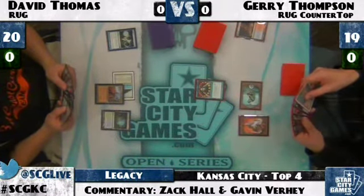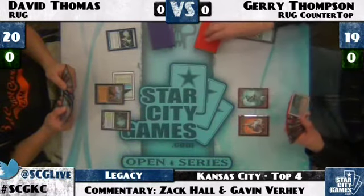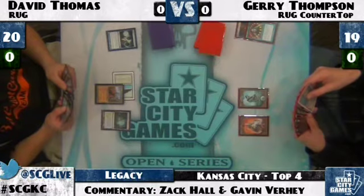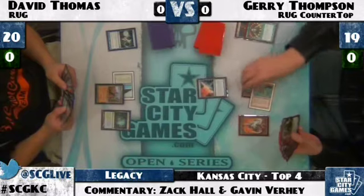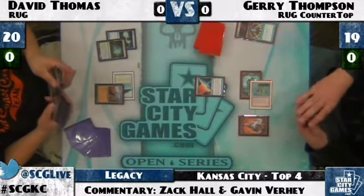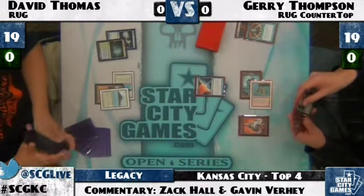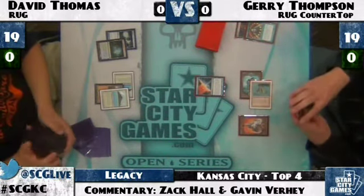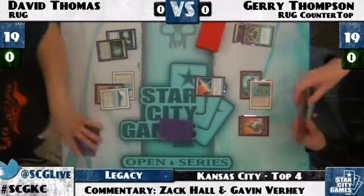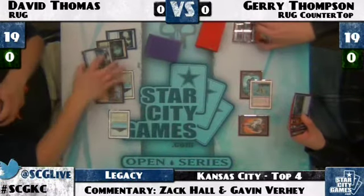Jerry resolving his Brainstorm right now, thinking about what to put back — sides on two Punishing Fires. It looks like Jerry did draw a Volcanic Island off that. It'll be immediately Wasted by David Thomas, but he'll get his use out of it. Not sure whether he'll cast a Counterbalance here — and there it is. David cracking the Misty in response, decides that Counterbalance is worth fighting over. David fetches up Trop and uses Spell Snare — and he does snare it. Jerry decides not to fight and puts it in his graveyard.